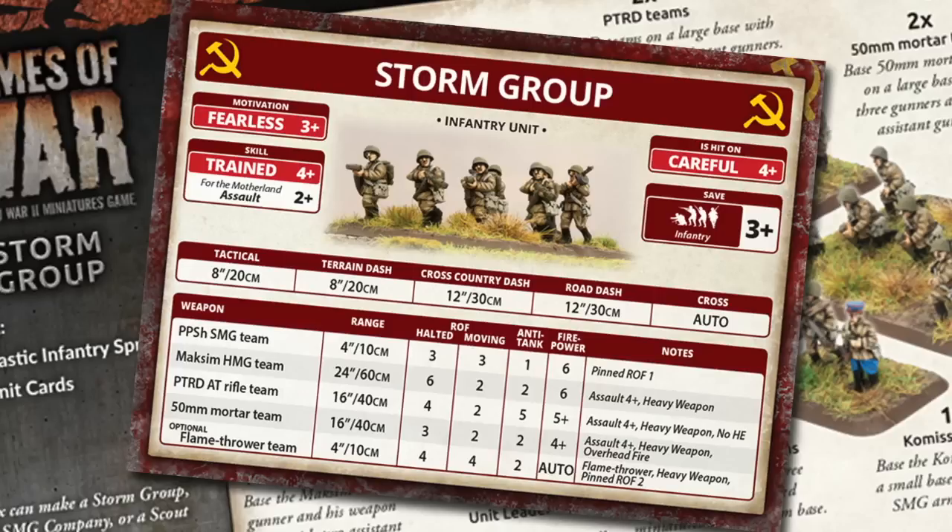The PTRD anti-tank rifles give the Storm Group limited anti-tank capability. Rate of fire is okay — four stationary and two on the move — but AT is five with a five plus firepower. Okay against light tanks and vehicles but increasingly less useful late in the war. These are also assault four plus heavy weapons teams but they also get the no HE rule, which in V4 means a plus one to hit when shooting at infantry or gun teams. The 50mm mortar team gives some organic artillery, although the stats indicate they're used in direct fire. The overhead fire rule means they can fire over friendly teams. Range is 16 inches or 40 centimetres. AT is two with a four plus firepower. Again these are assault four plus heavy weapon teams.